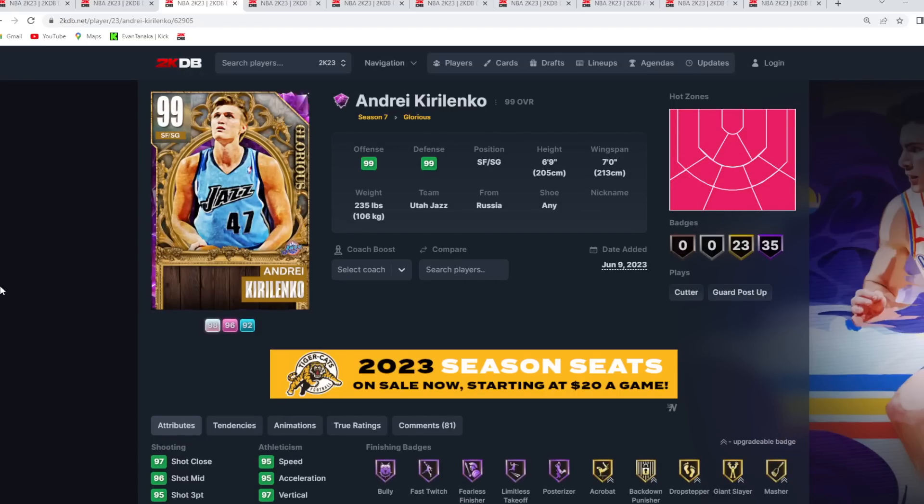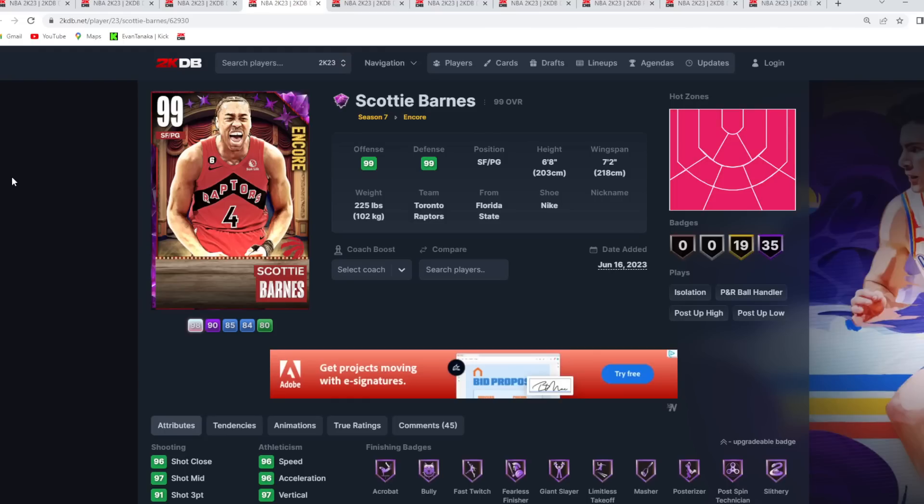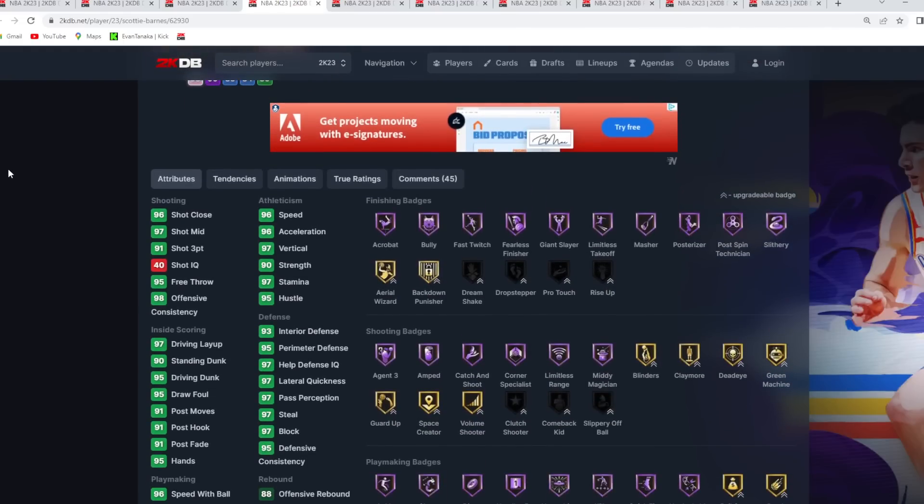For most people's squads, unless you're running a god squad, AK is going to be a must-have card especially for his price. The next card is Scotty Barnes. He's not on the level of a Ben Simmons or Jokic, and might not even be on the level of an MJ or LaMelo — though I think he could potentially be better than those cards. That's the reason he's in this top 10: he's so much cheaper, and if you're looking for a point guard with size, defense, and a decent jump shot.